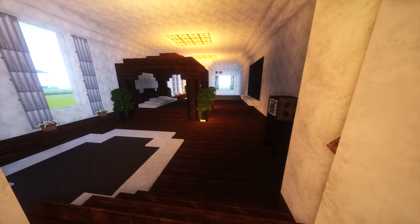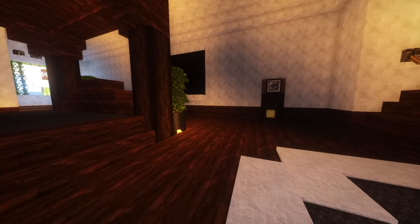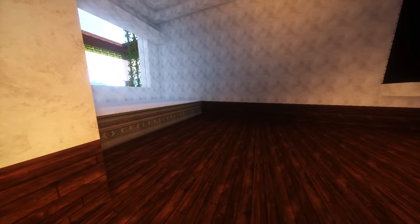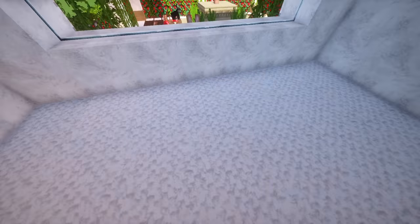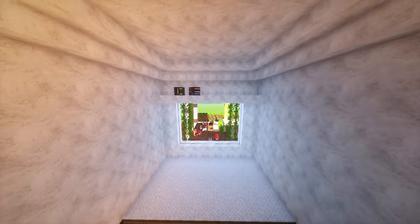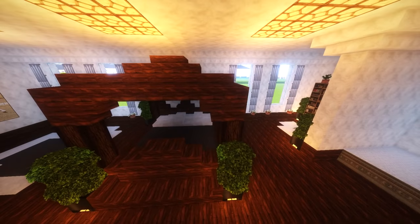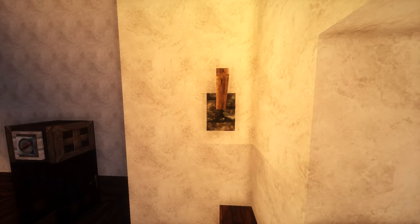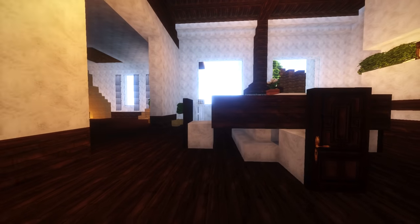This is the bedroom — it has a picture on the wall, a bed, and a bookshelf. Lydia helped me decorate this room. There's a window seat and a shelf up there. It's a little plain and I need to improve it a bit, but it's okay. The lights in here are also separate, and I like that about this house — every room has its own redstone lighting so it's really realistic.